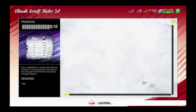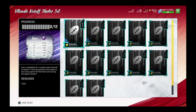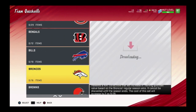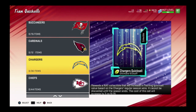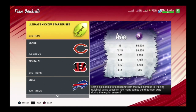Right here you have the Ultimate Kickoff Starter Set. You put 12 collectibles in here and you will get a random collectible that will increase in training value based on how many games the team wins. You can also put tokens in for a specific team. Say for example the Chiefs win 12 games — if a team gets between 12 to 15 wins, that collectible becomes 20,000 training.